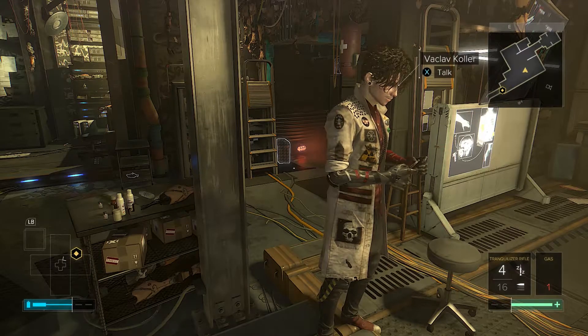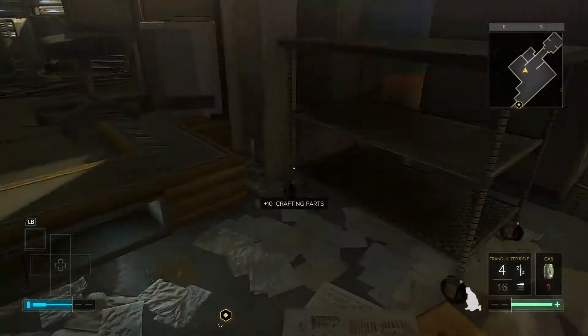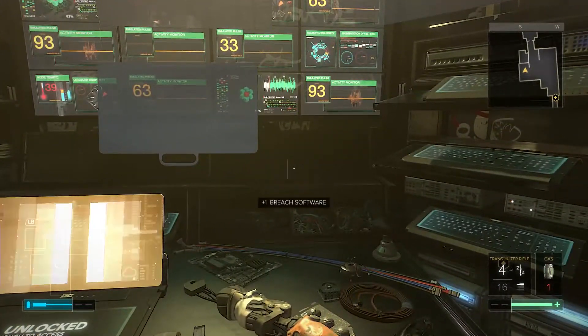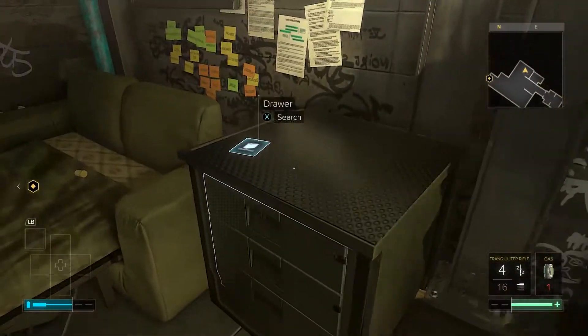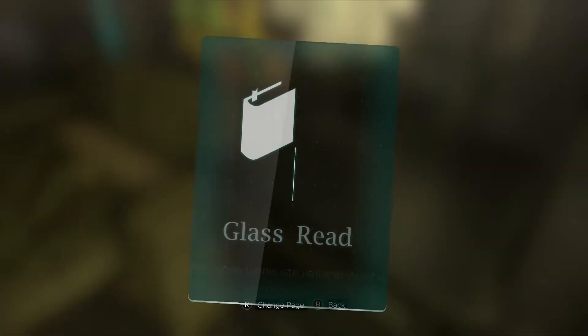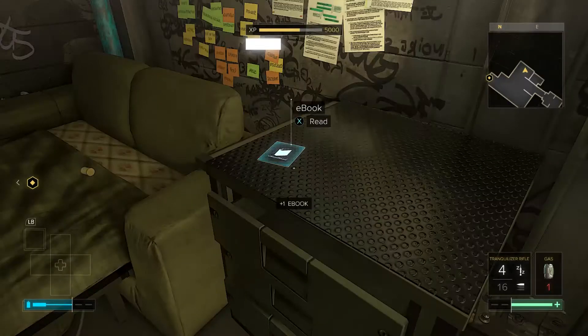Hey guys, it's Swaggers. Deus Ex: Mankind Divided. We are in the Time Machine bookstore. This video, we're sitting at 11 Praxis Kits. We've gotten 8 ebooks and we have bought no Augs at this point. We will buy one during this video. Right now, we're just going to loot the crap out of Kuller's bookstore, which I think we earned because we saved his life.